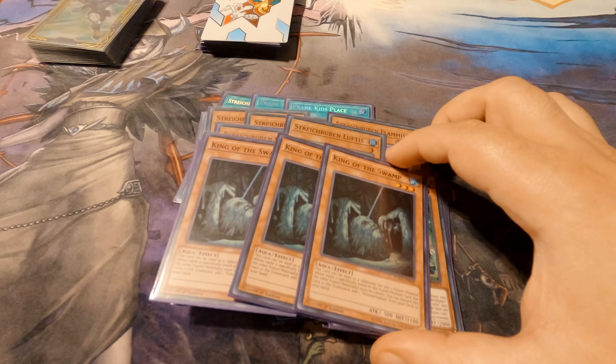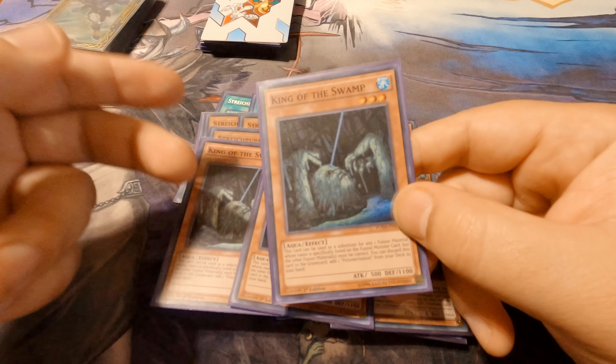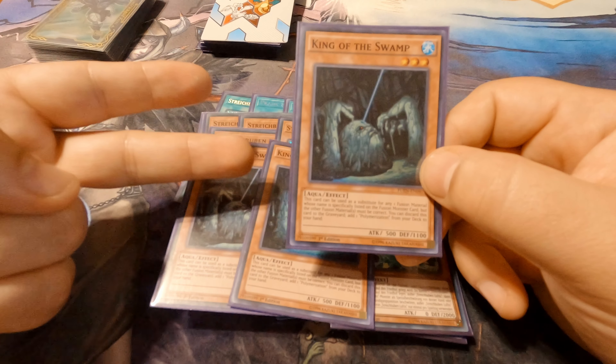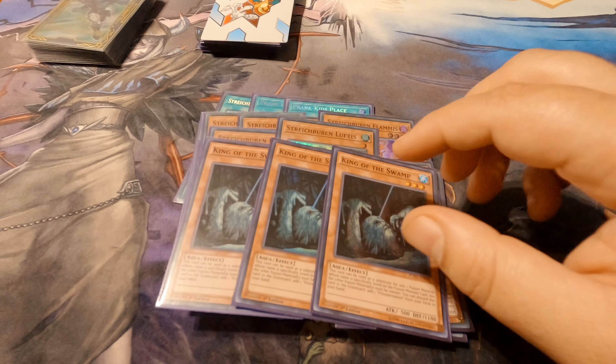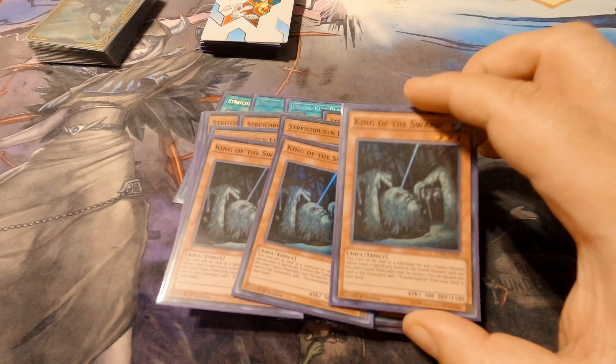The card I've been running that I love is King of the Swamp. It has two effects: number one, you discard it to add Polymerization from your deck to your hand — that's insane. Number two, when you fusion summon using Prank Kids, King of the Swamp can substitute for one of the Prank Kid monsters. This card is amazing; I didn't even play it in my deck until recently but it's absolutely needed.